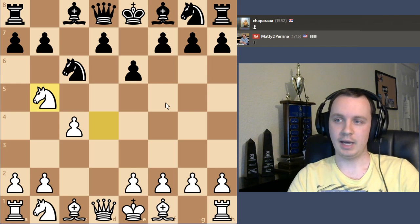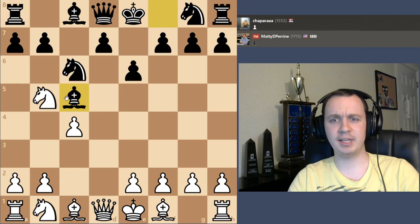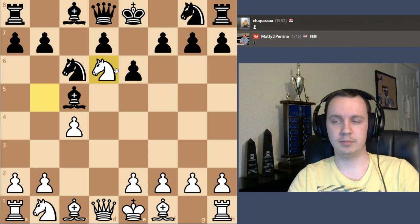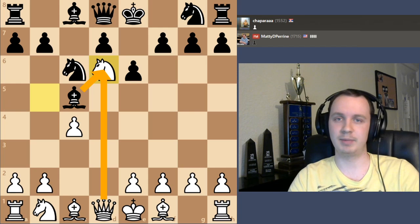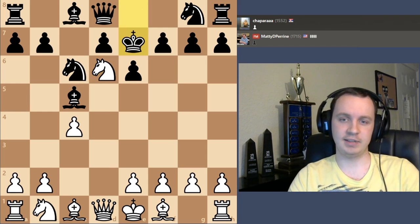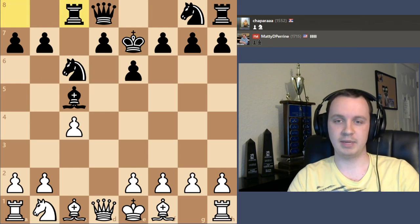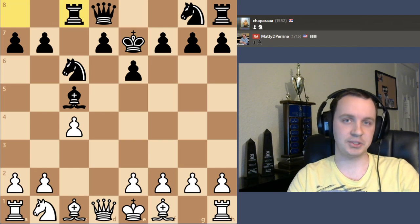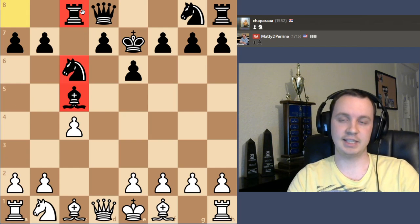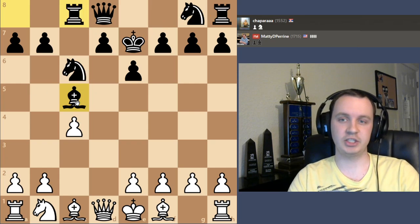Another move available here is bishop c5. The idea is if I make the check, black could trade the bishop for the knight — that's of course better than losing material like they did in the game. Even king e7 is an idea. If I take the bishop, the rook takes back, black can't castle. I have the bishop pair, but black has a nice lead in development and can play rook e8, king f8, and fix the king position quickly.